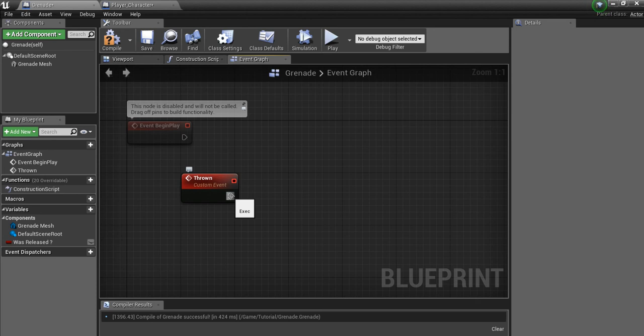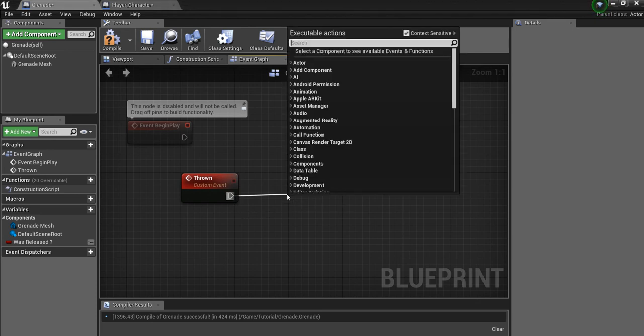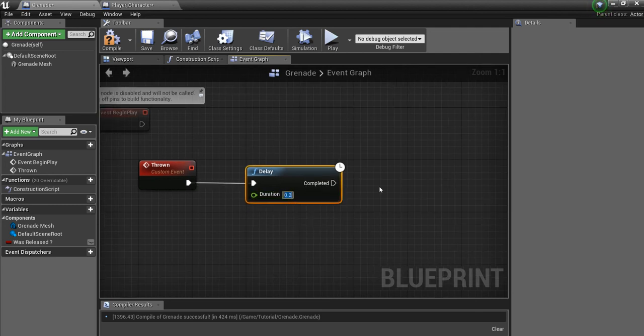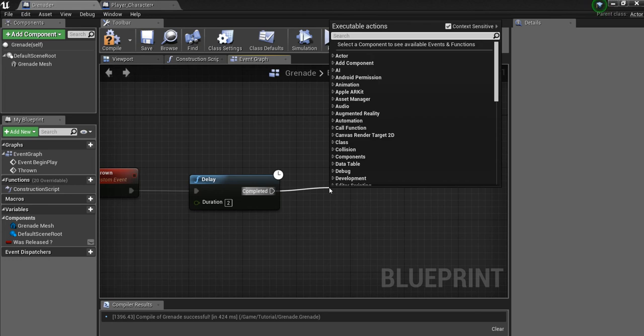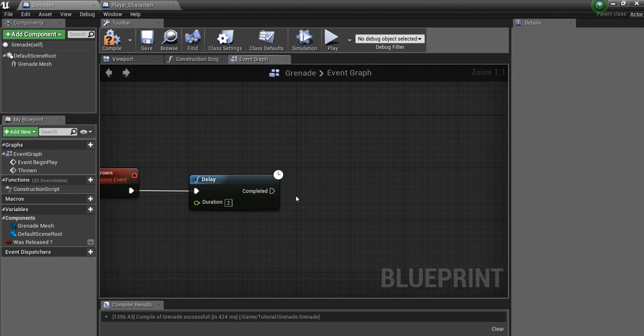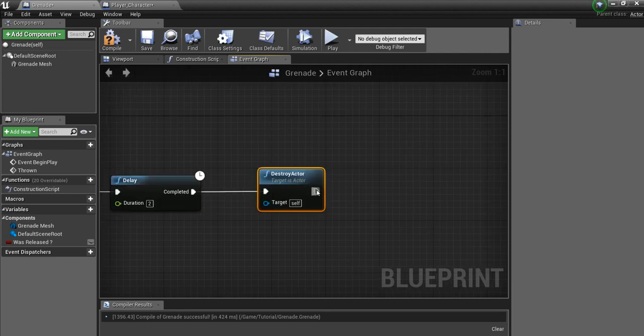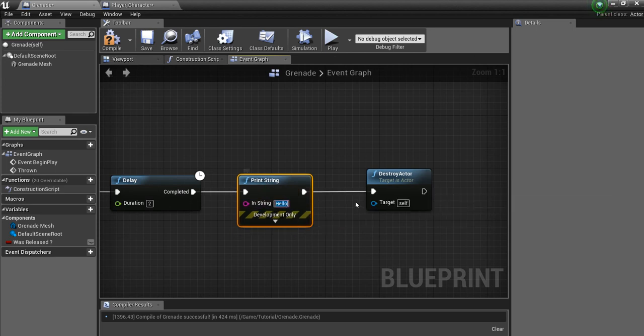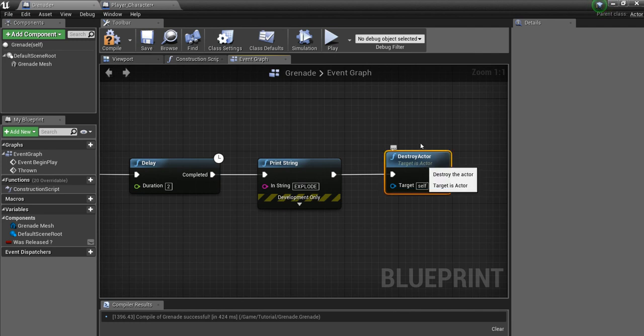Off of the 'thrown' event we're going to add a delay. This delay is however long you want the grenade to wait before exploding after being thrown — we'll say two seconds for now. After the delay I'll add 'destroy actor' to keep it simple. Right before destroying it I'll add a print string that says 'explode' just to verify it's working. You can put in whatever particle effects you want in between, and then destroy the actor.